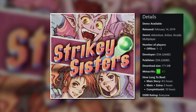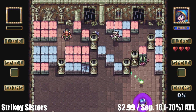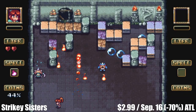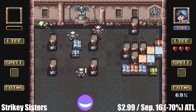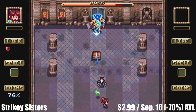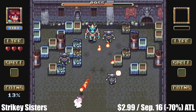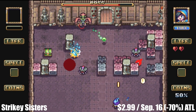Next we have one of our favorites, Strikey Sisters. This is a brick-breaker style game with a fantasy theme for one to two players in local co-op, with a main story clocking in around 4 to 6 hours, even more for completionists. This game is amazing — it's cleverly disguised behind a wonderful, charming, and engaging story, with amazing pixel art graphics and even cutscenes. There are multiple difficulty levels, boss battles, power-ups, and collectibles, and the game has so much replayability it's a no-brainer for under $3. Check it out before the sale ends on September 16th — marked down 70% to an all-time low of just $2.99.